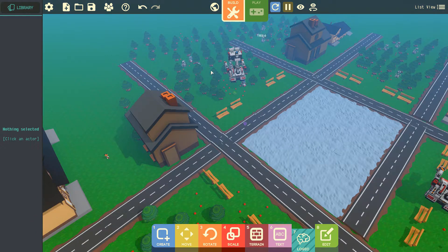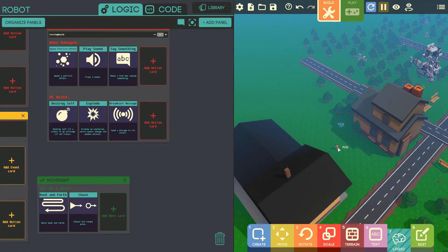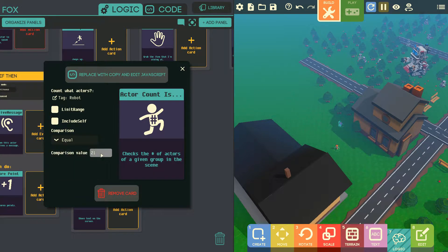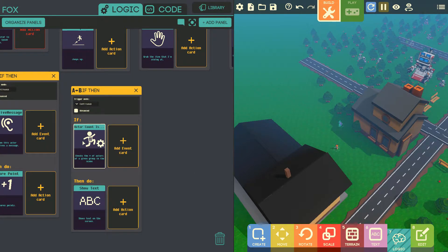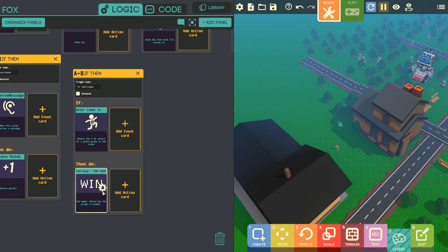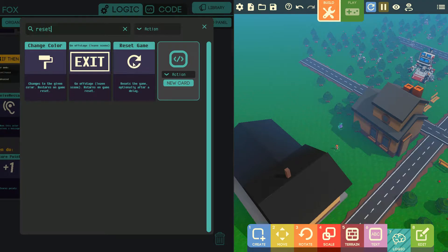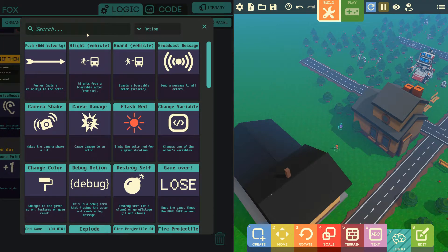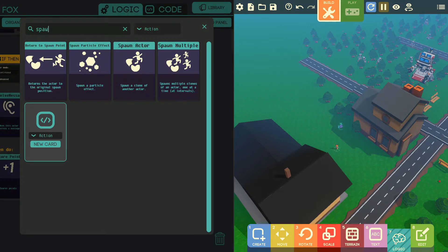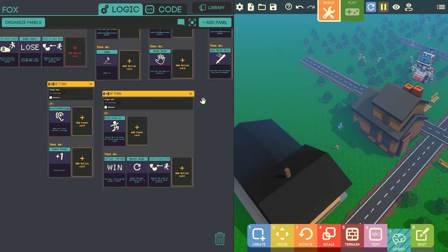Now I'm going to change the logic to say: if the enemy count equals zero — all enemies are dead — then show the win message: 'You win, end game, everyone wins', and then reset the game. On reset, I'm going to spawn the actor back to the original spawn point. Let's give it a try.